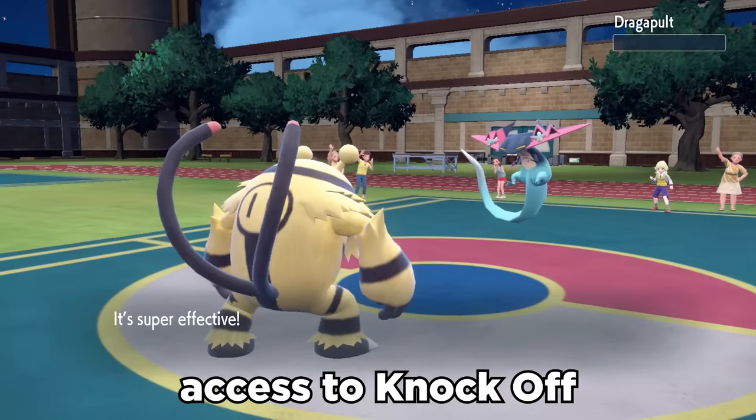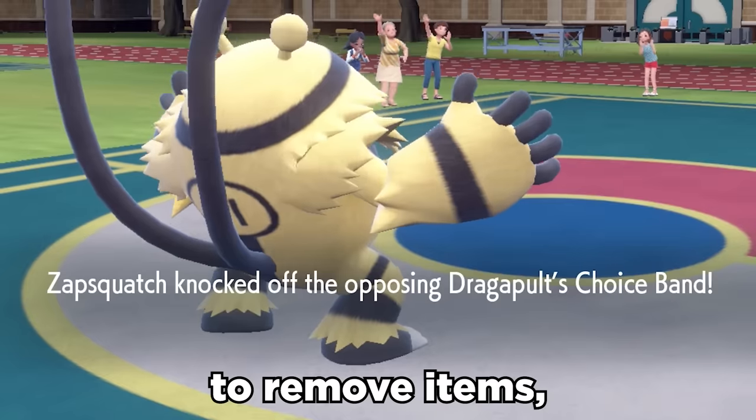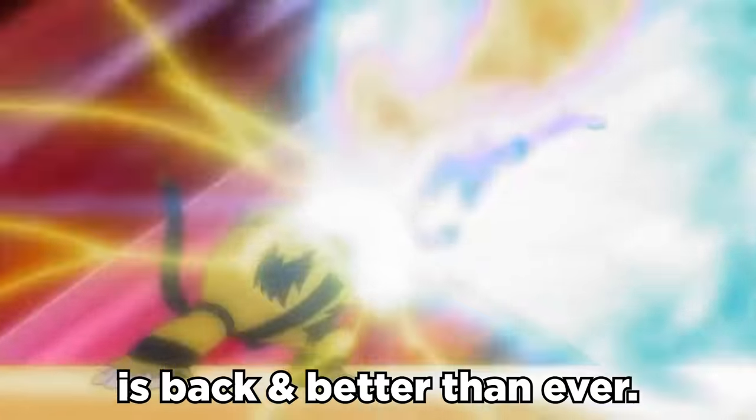Electivire now gets access to Knock Off as all-around solid coverage to remove items, and the Electric Yeti is back and better than ever.